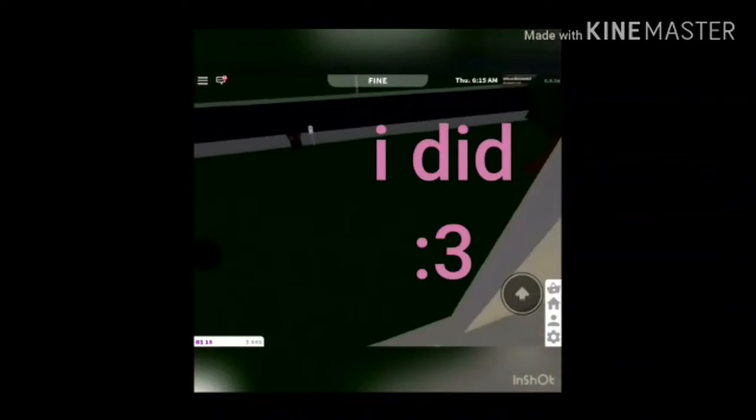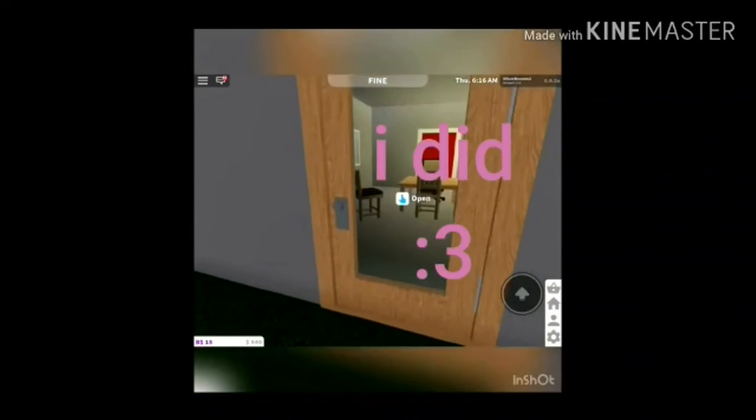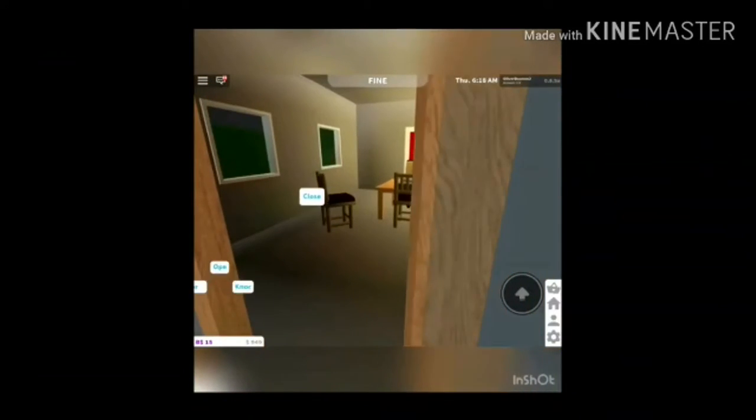Don't know why there are two random lights here, but let's get into the escape room. The editor helped me build this too — it's pretty good. You will go in first.